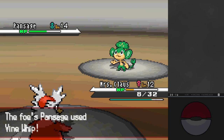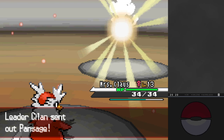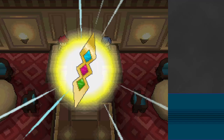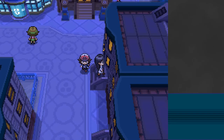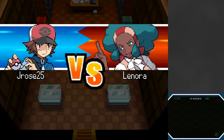I replaced Oshawott with Delibird as the starter to make rival battles more consistent, but forgot the first gym leader is also based on the starter you picked. The battle is RNG-based anyway - I just have to use Present and hope it hits, getting 80 or 120 base power and avoiding the 40 and the healing. I leveled up to 13, and in my first battle at level 13 I got a max power Present against Lillipup and won. Just five attempts total.